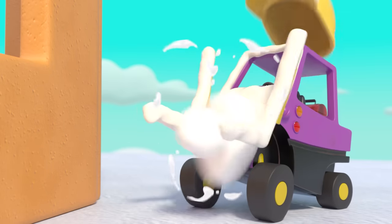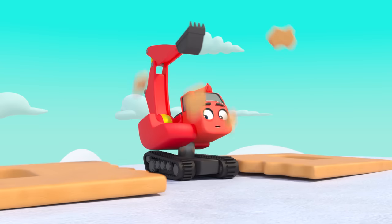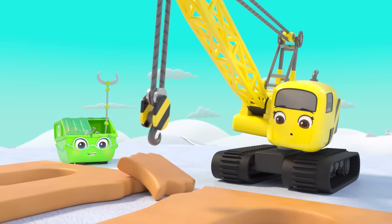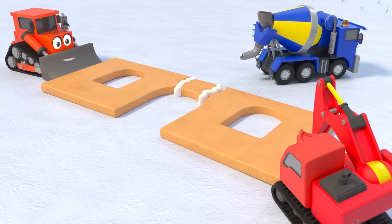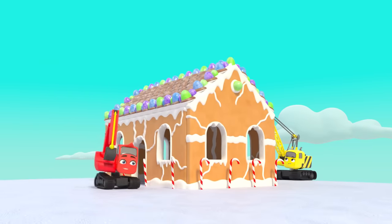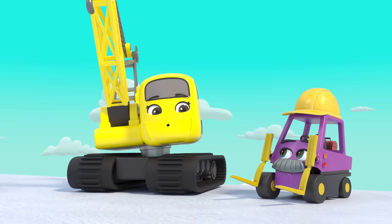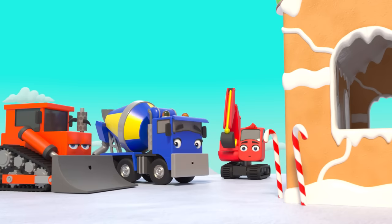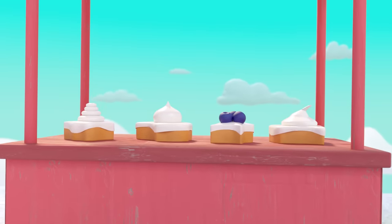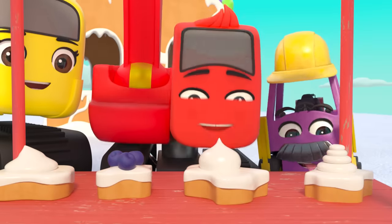Watch out Mr. Rubble! Diggly is lifting the next piece — oh no, not again! Be careful everyone — this is very tricky, the gingerbread keeps breaking. They're working as a team to glue the broken pieces back together — it worked! Look at that gingerbread house — that was great teamwork everyone! Nope Daisy, this gingerbread isn't for eating. But Mrs. Skip has made snacks out of the broken gingerbread pieces — yippee!